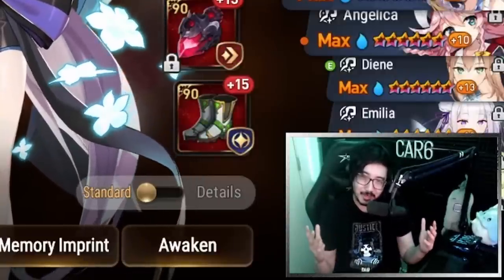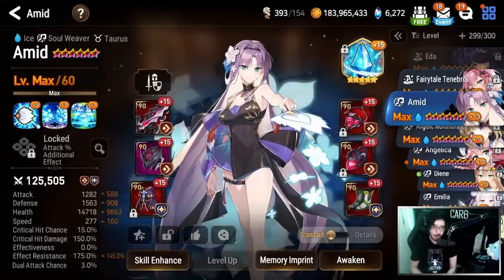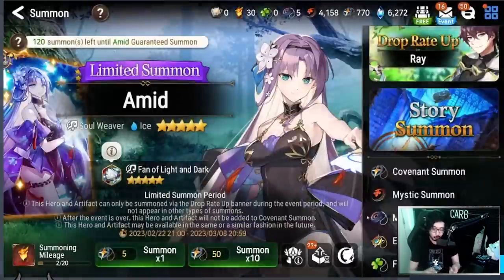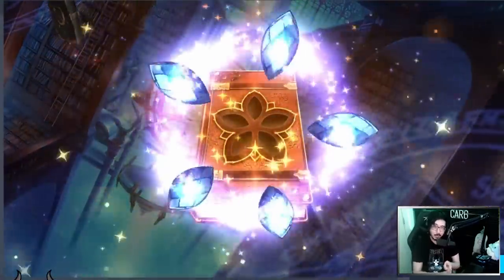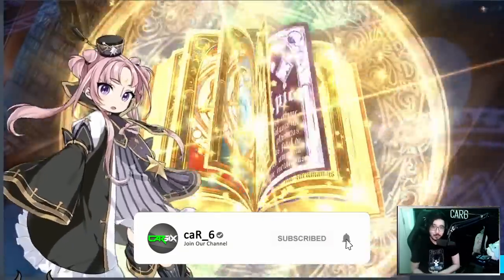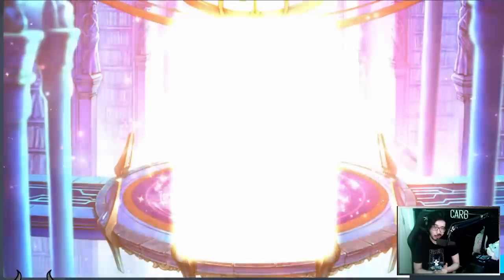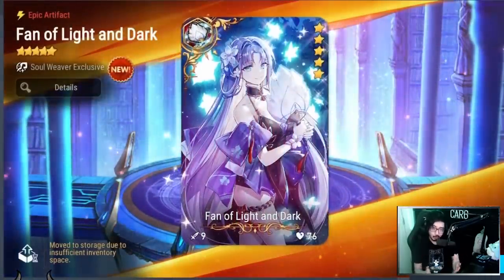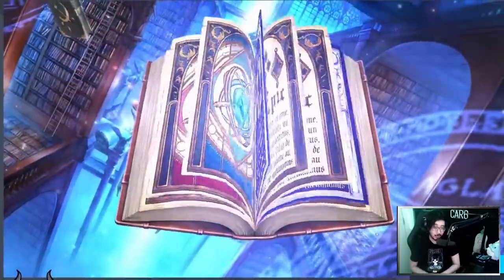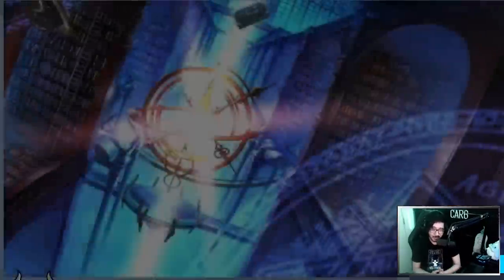Welcome back to another Epic 7 video. Today we're going to cover the latest ice soul weaver limited unit, Amid, for our honest review series. We'll cover skill enhancements, stat builds, alternative stat builds, artifacts, playstyles — all the stuff you need to know — and at the end break down whether or not you should pull and what I think about this new unit. What I'm going to say might surprise some of y'all, so stay tuned.